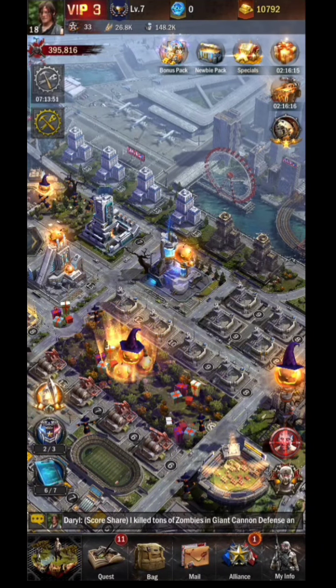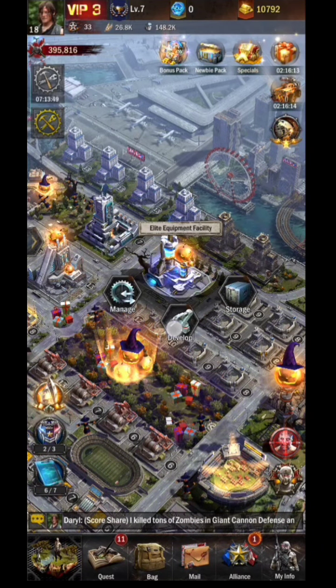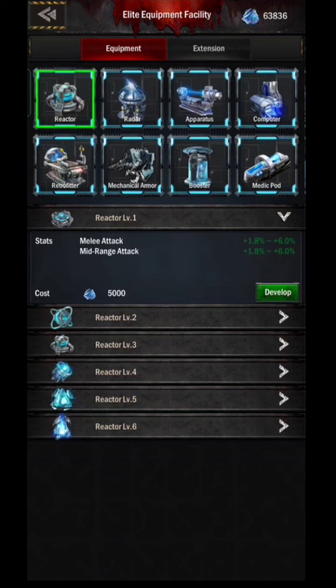If you are still confused about equipment, this video will provide information and tips about it. For beginners, this building will be unlocked when the city reaches level 10. Equipment is very important to increase your stats and strengthen your army.